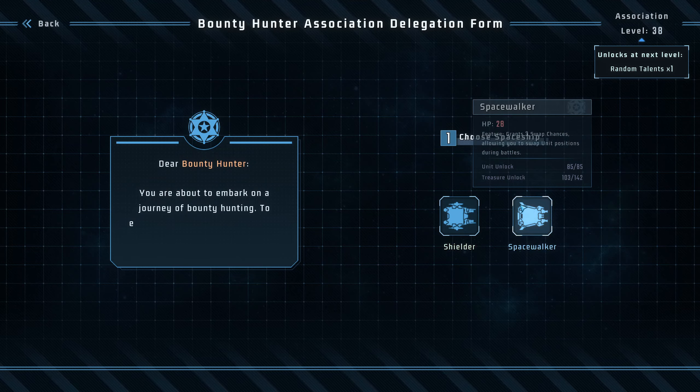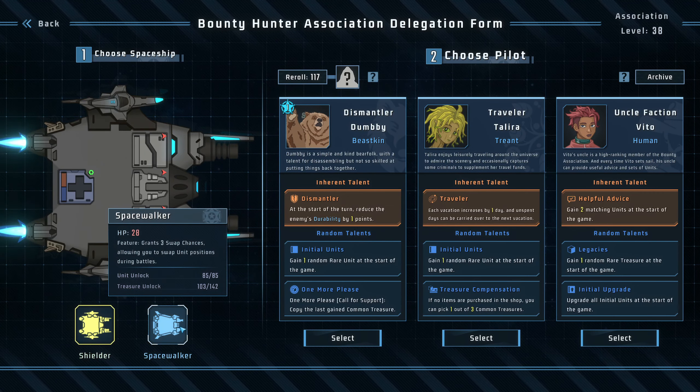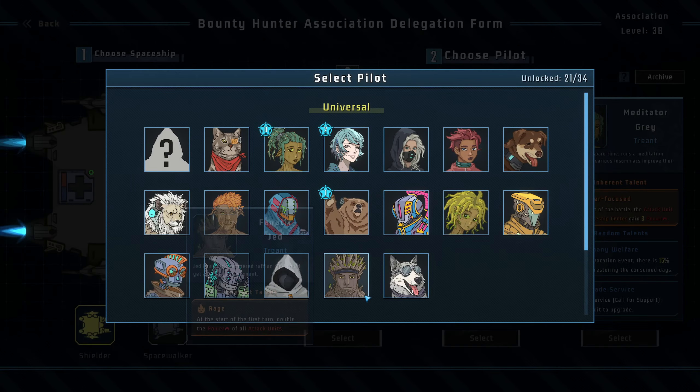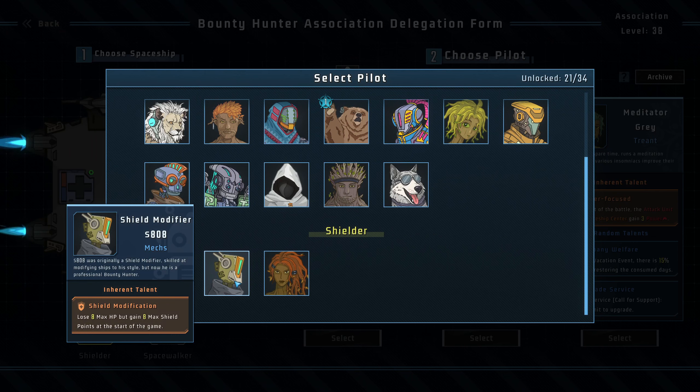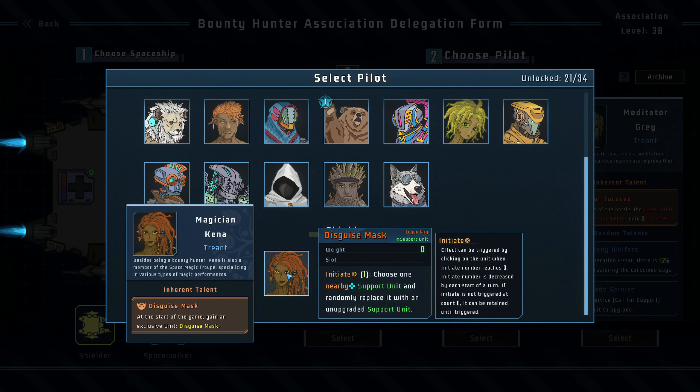Hello, Zeta here and welcome back to Lone Star. Let's start the game. I'll take the shield this time. We didn't unlock all of these. Check these out — pack shield up. Desire the game, gain an exclusive unit disguise mask.